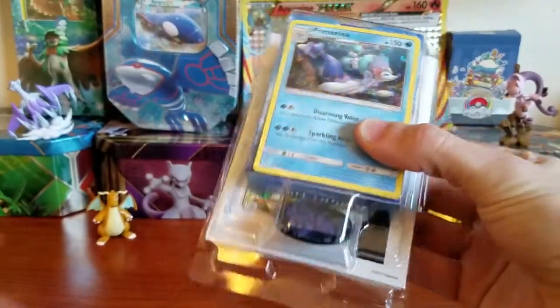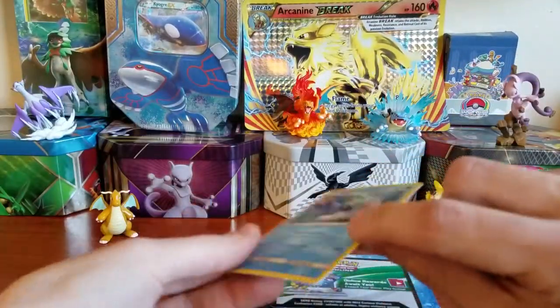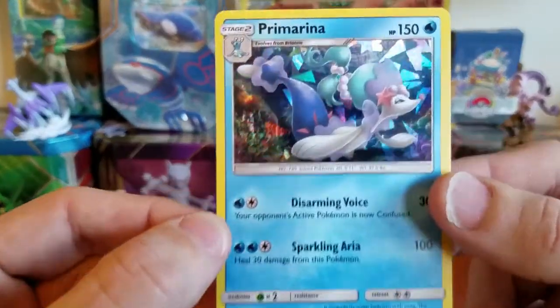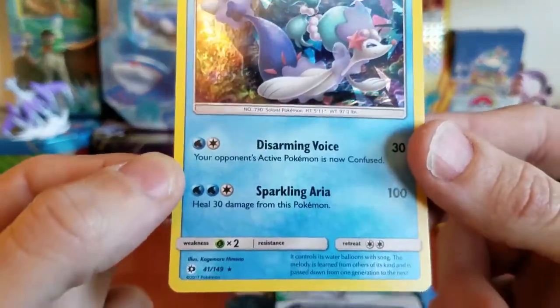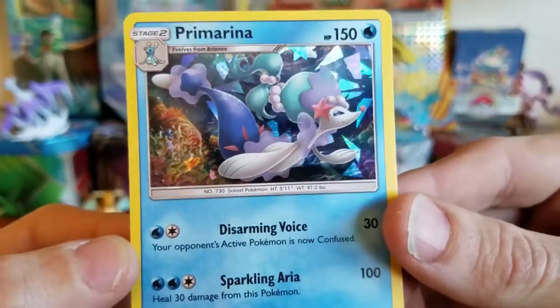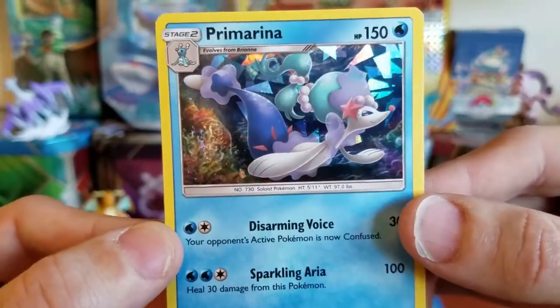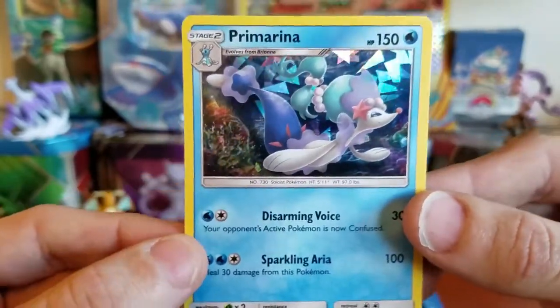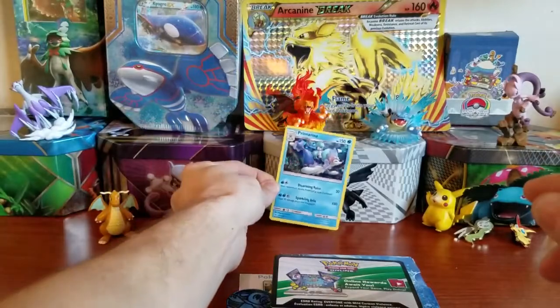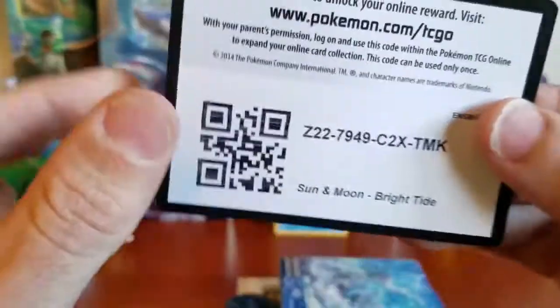We get a Popplio coin — yes, awesome! First, let's take a look at this Pre-Marina holographic card. It's not a Black Star promo or anything, just from the Sun and Moon set, but when you pull this card in the Sun and Moon set it is non-holographic. So the only way to get this holographic version is to buy the theme deck.